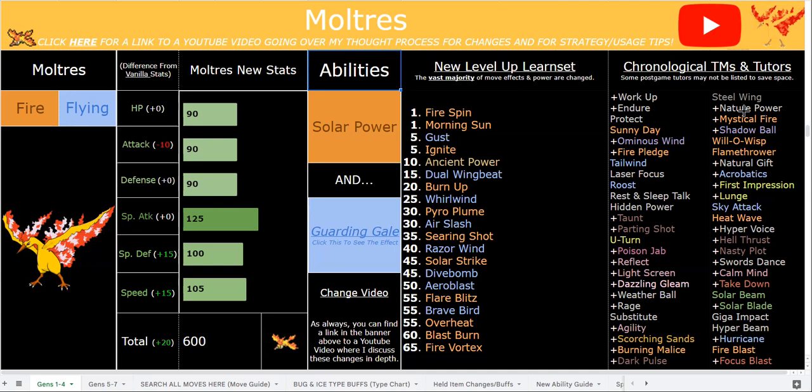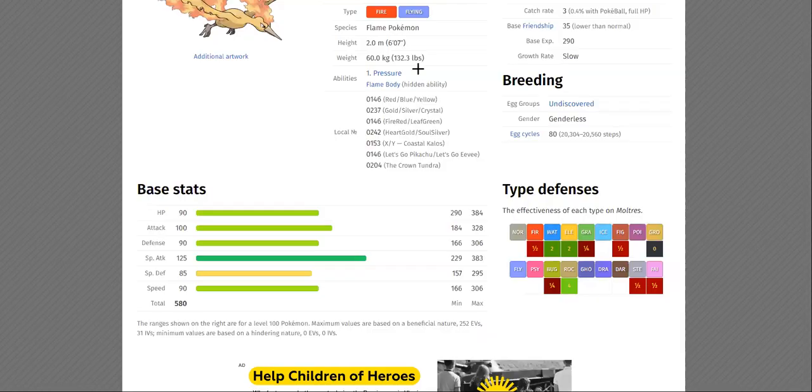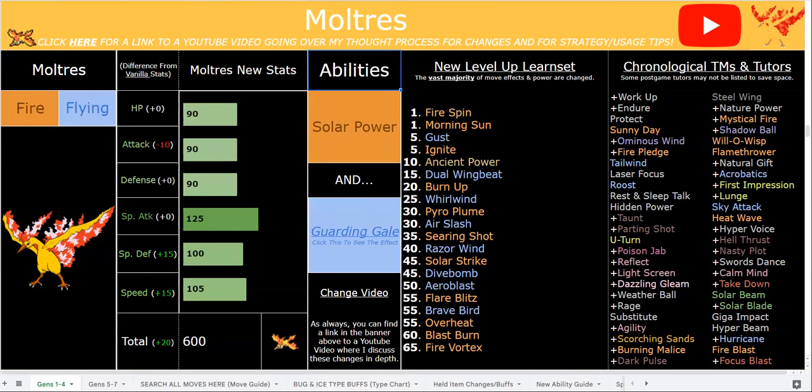With Garden Gale active, using Burn Up means you have no weaknesses at all as a pure Flying type under Delta Stream conditions. That said, you do lose the resistances that come with being a Fire type, which can be a downside for certain boss fights since Fire/Flying is great defensively here — especially since you're immune to the more common entry hazards like Sticky Web and Poison Spikes, which show up more in boss fights.